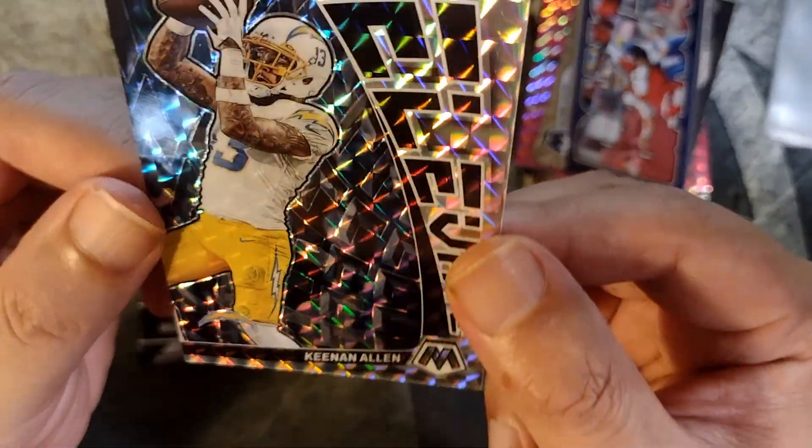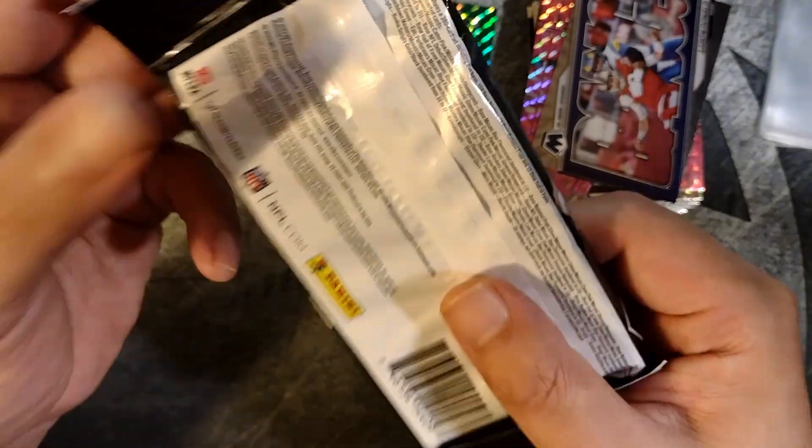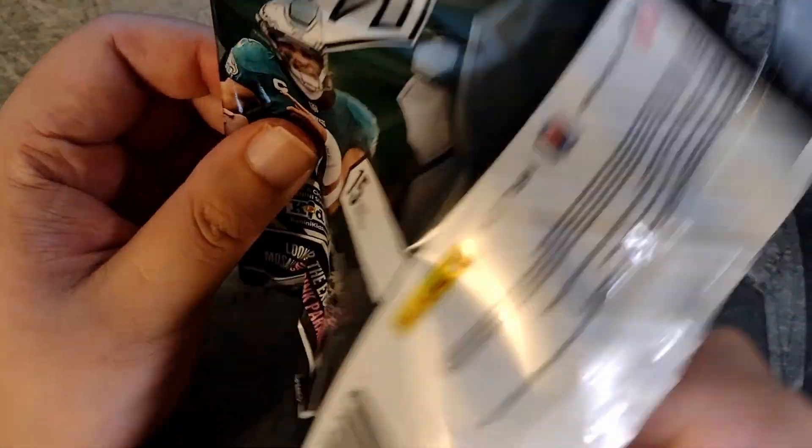A Keenan Allen — that's a sweet card, I like that one. Yeah, I do like the look of Mosaic, I think it's a beautiful set with the mosaic pattern. Let's see what we get out of this last value pack.